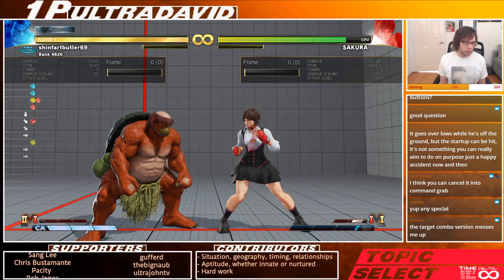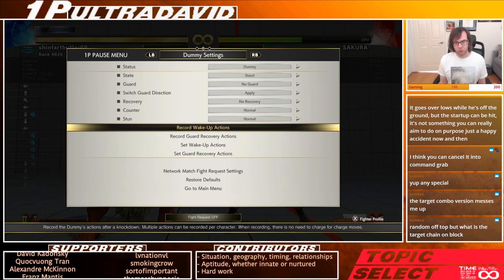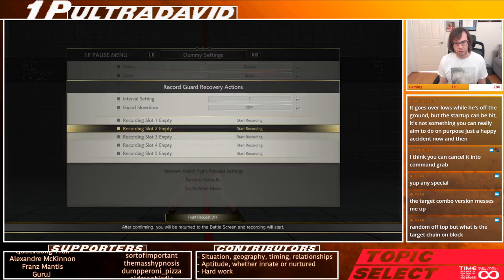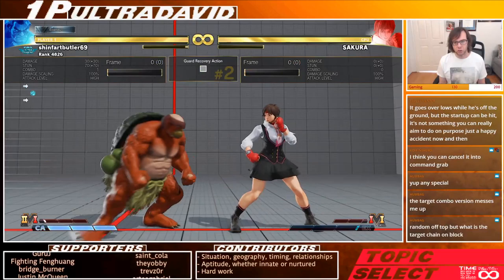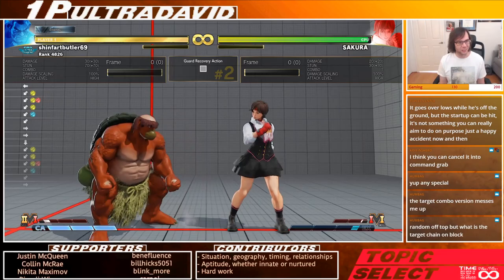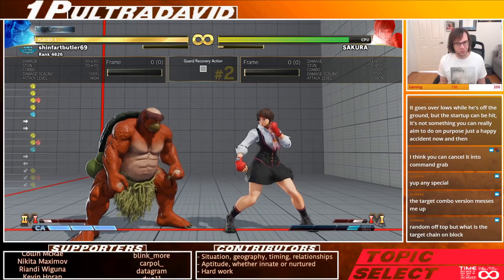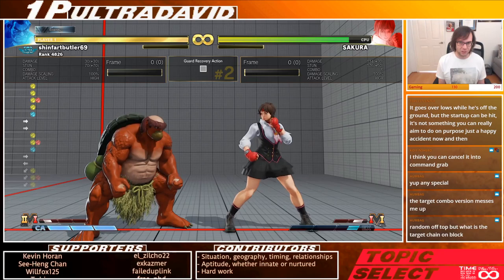Stand jab is better than crouching jab for a couple of reasons. One is more range. More importantly, if an opponent is blocking and then doing a very fast four-frame button — if you do crouching jab into medium hands, four-frame buttons can trade with that, three-frame can beat it. But if you do stand jab into medium hands, you actually beat four-frame buttons. There's literally one more frame of block stun in stand jab — enough to beat four frames and trade with three frames.